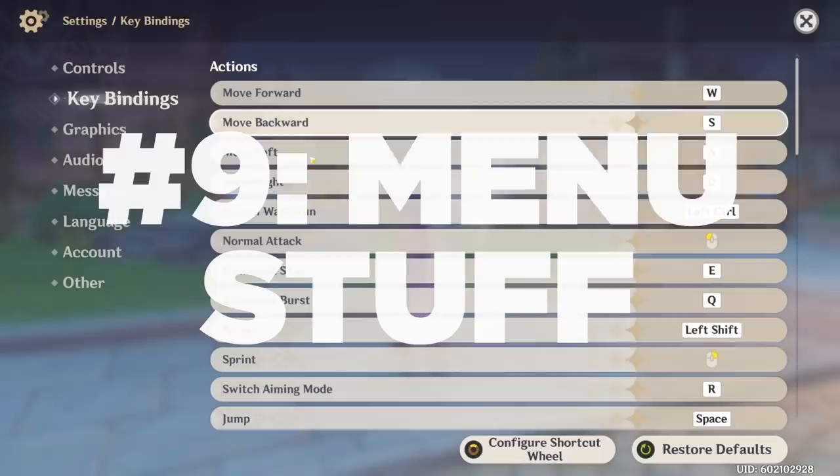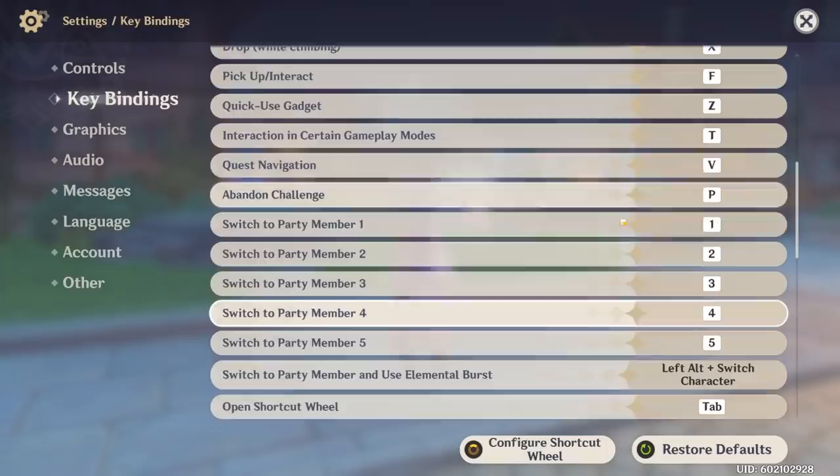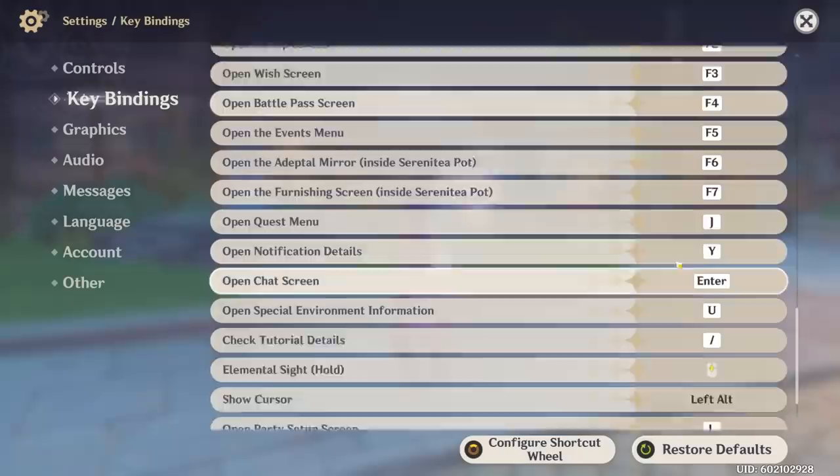Number 9: menu stuff. You should really get familiar with the hotkeys here, in particular the ones for opening very common menu things. For example, opening your party — that one I believe is Hotkey L, and I use this all the time. Of course there are many others.